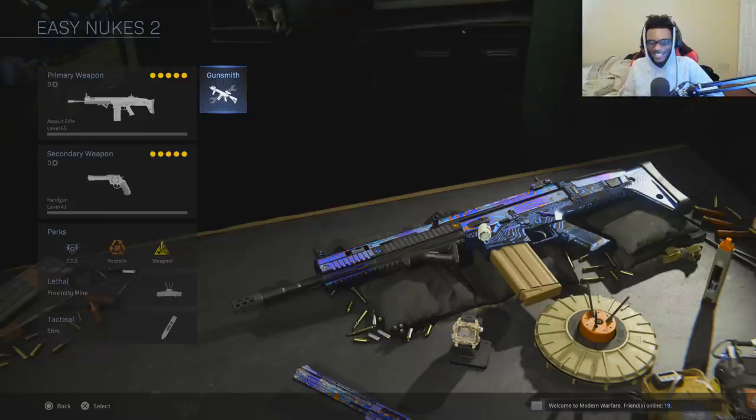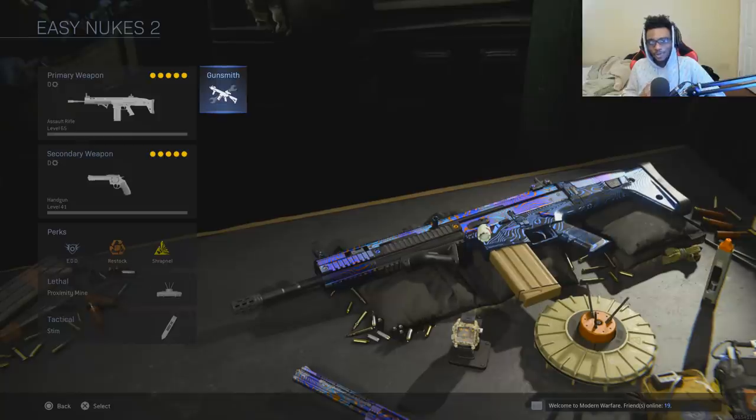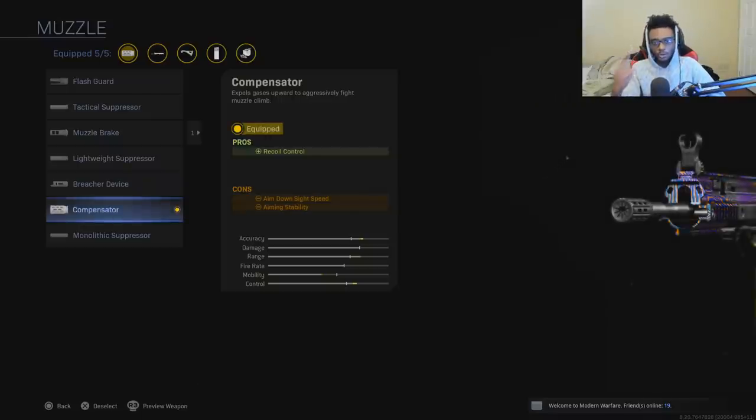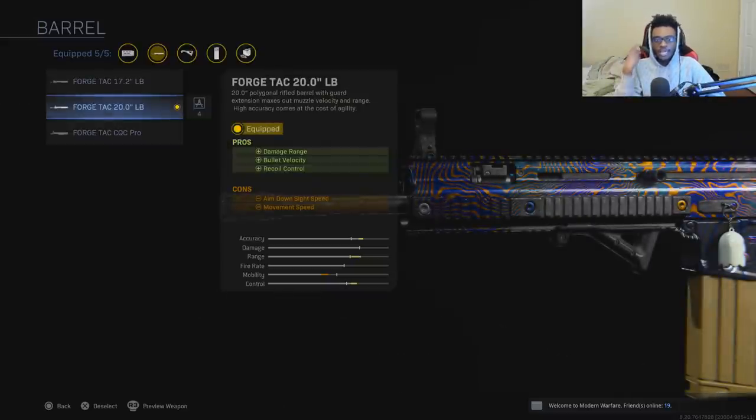I was turning up all game with my SCAR class. This class setup has zero recoil and it is incredible to use when you're trying to pick enemies off at medium to long range combat — and that's exactly where this weapon shines. For the SCAR, I have it with the compensator for increased recoil control, and I'm also running the Forge Tac 20 inch long barrel, which allows increased damage range, increased bullet velocity, as well as increased recoil control — ironing out that recoil pattern and making it easier to use over longer ranges.